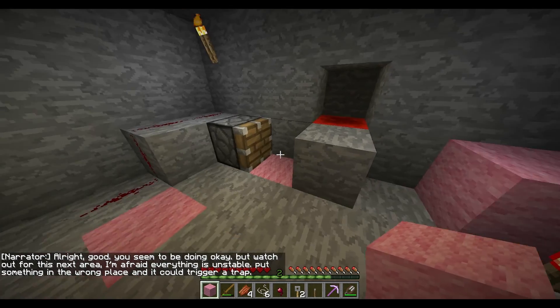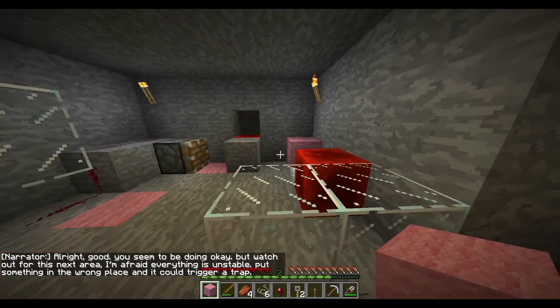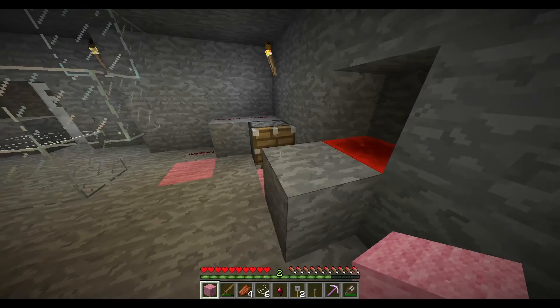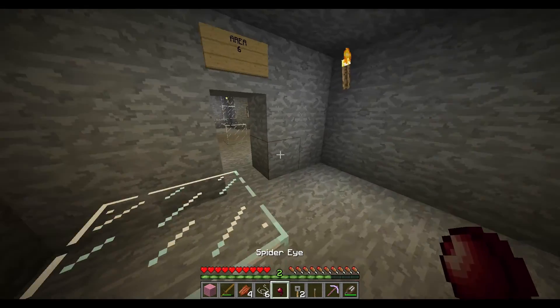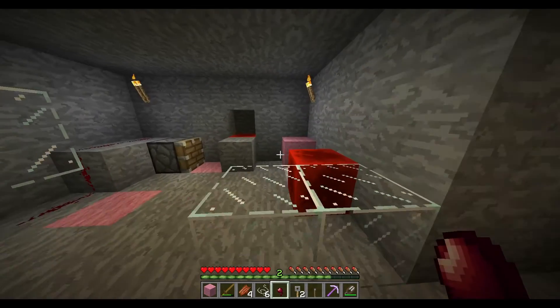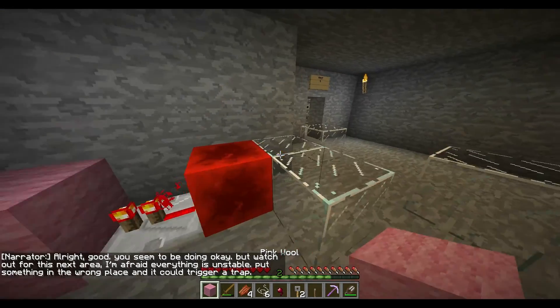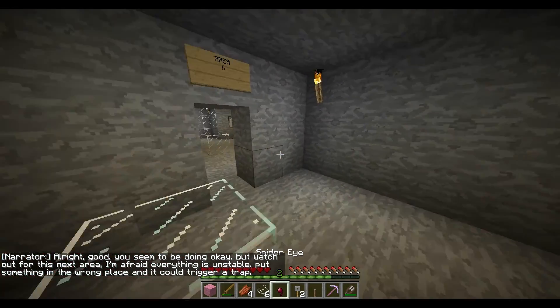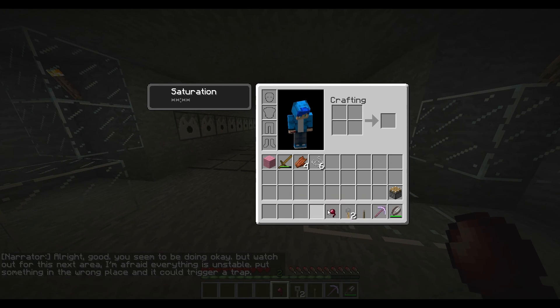Is that supposed to happen? I don't even know if I'm supposed to do that. I think I'm supposed to glow. Oh whatever, I did it. It can be placed there — I don't know why. I think I'm kind of cheating this map, it doesn't seem right, all this stuff. But whatever.